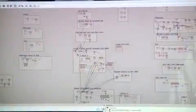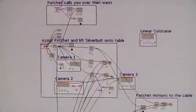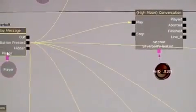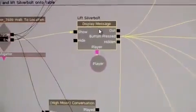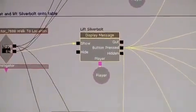Ratchet calls you over and then waits. You hit the next trigger and then he puts the soldier on the table, and then you help out by pressing the button. This display message here tells me that when you press this button it will initiate all these other boxes — many boxes.